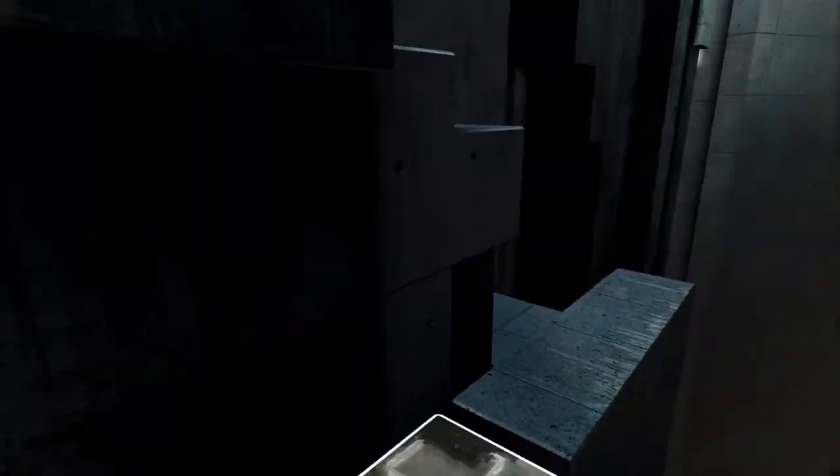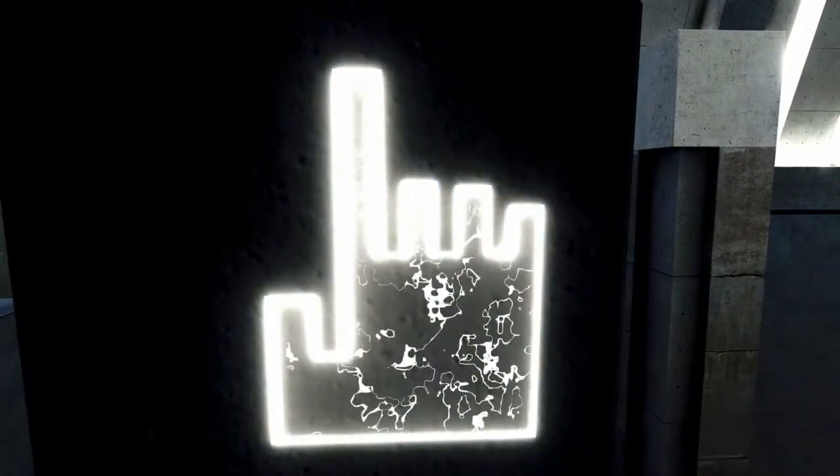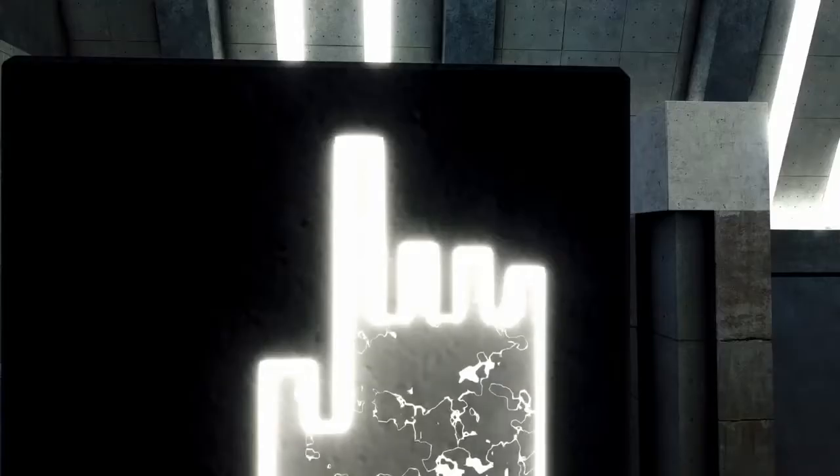And then up on this floaty thing. Turn that way. Then go across and activate the hand at the top. There it is. And then another bridge appears at the bottom, which we can go to.